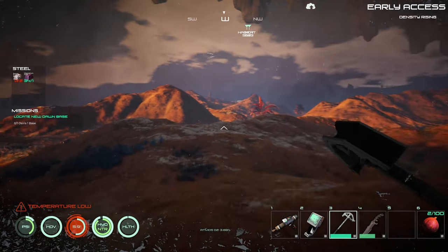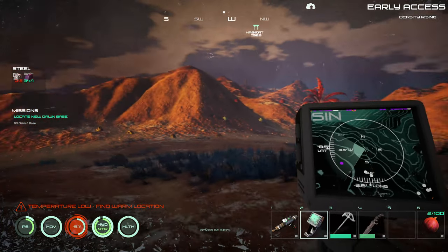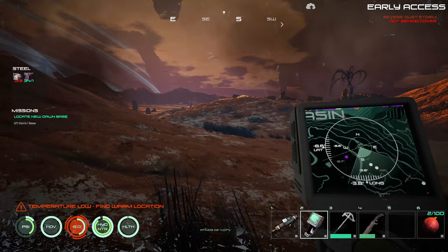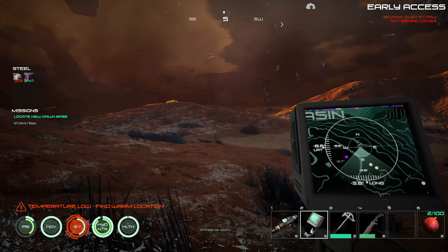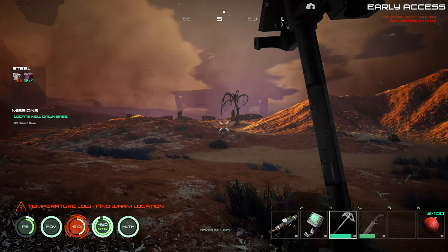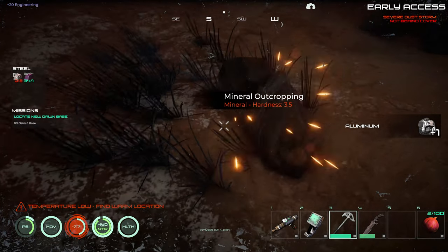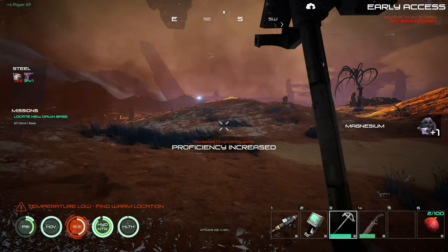Where was it that I had found that stuff? Here's some minerals right here. Oh great, it's starting — the wind's picking up, now I can't see. Still got to be able to find that New Dawn base somewhere. Iron and aluminum — exactly what I need.